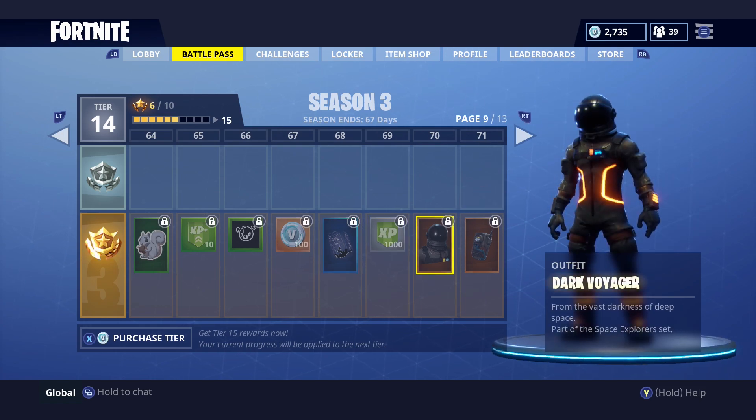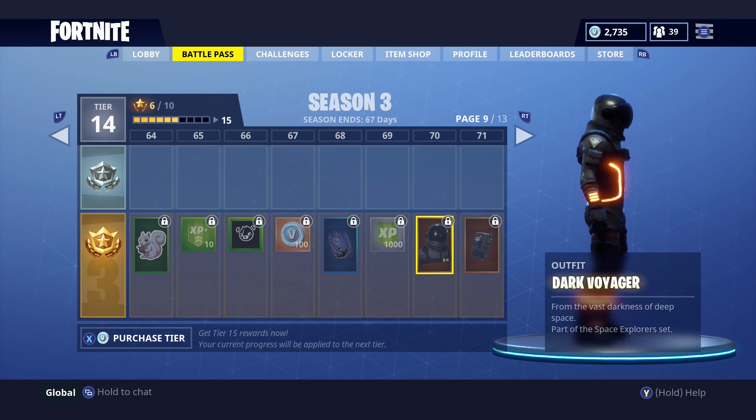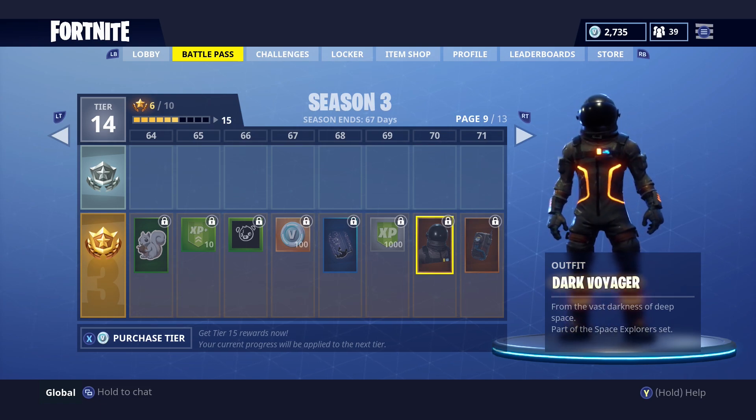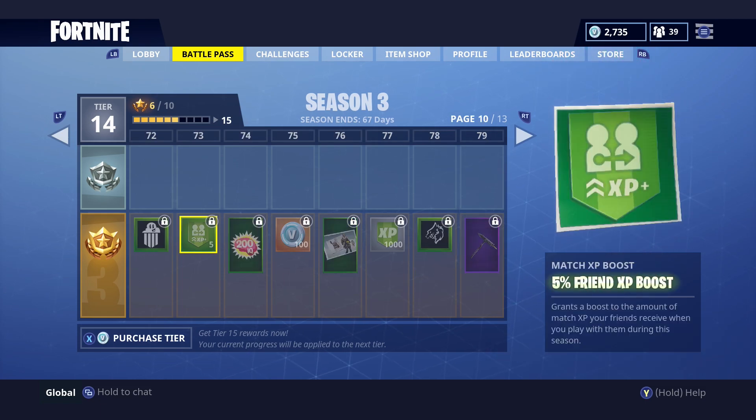The next one is probably my favourite. At tier 70 we have Dark Voyager — this is a legendary skin. Look at this — this is pretty insane, I love this one. This is my favourite skin in the Battle Pass, definitely in Black Knight territory. And at tier 71 we also get Dark Matter, which goes with that skin.